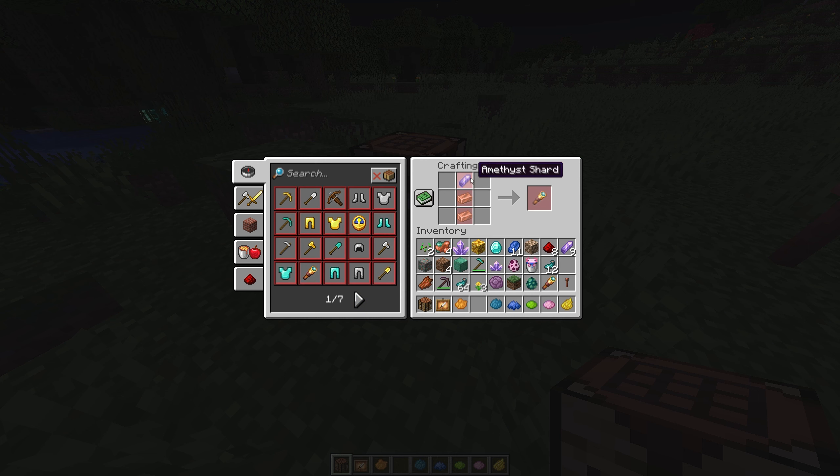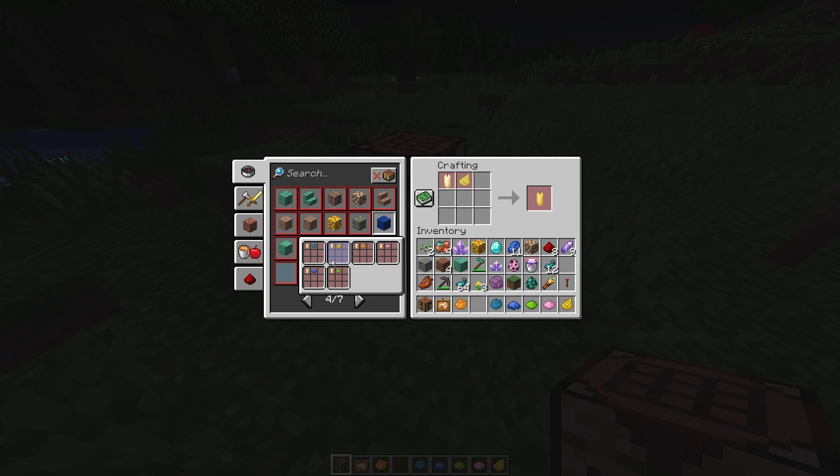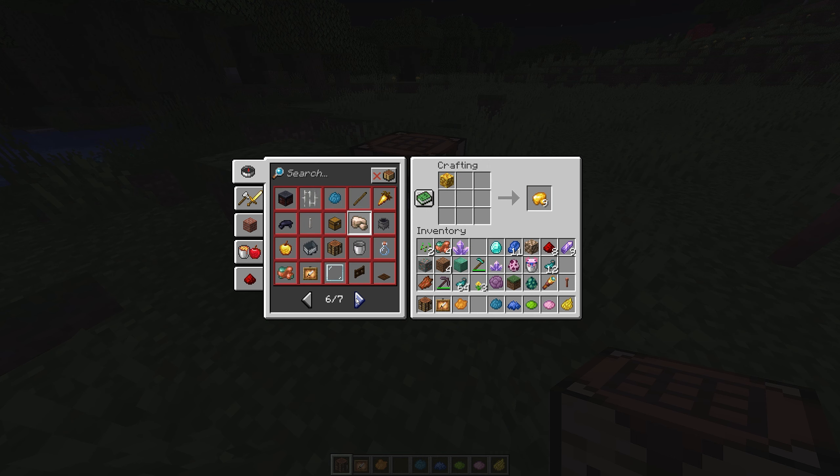Oh wait - here's how you make the spyglass! You need an amethyst shard and two copper ingots for this. Then we have a waxed block of copper. How do you make a regular candle then? Oh yeah, there's just a regular candle recipe. Interesting.